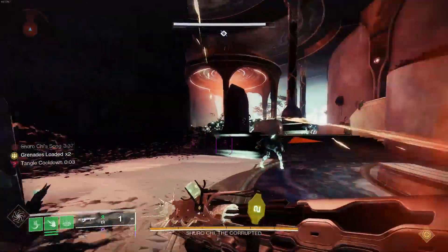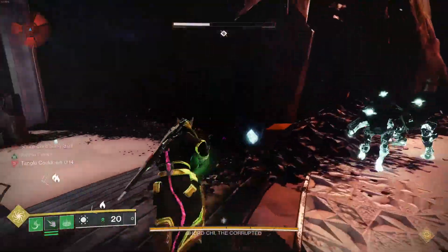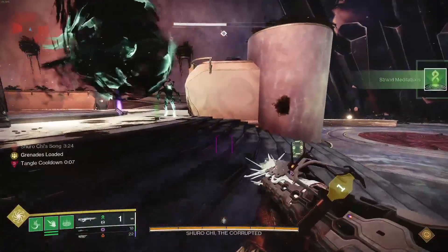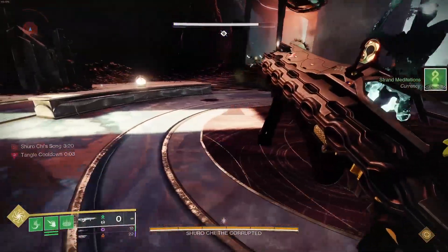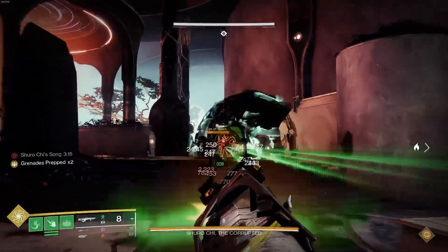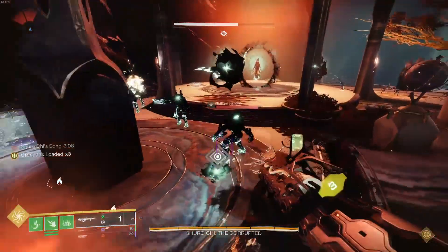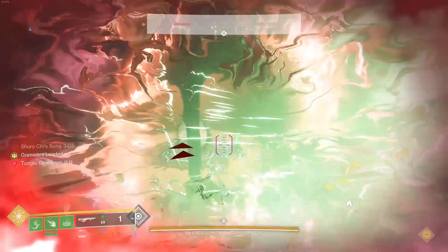One of the great things about entanglement is that with strand you still need strand meditations to buy aspects and all the different upgrades for the strand subclass. When you get kills with the entanglements, there's a chance it spawns those strand meditations, which is super dope because it makes the farm more variable.